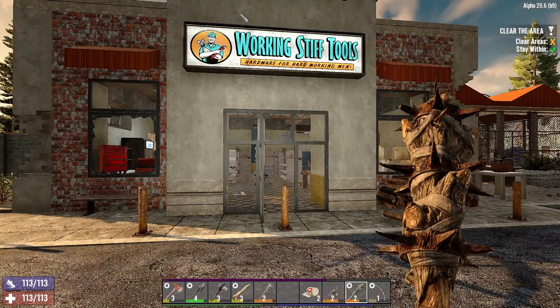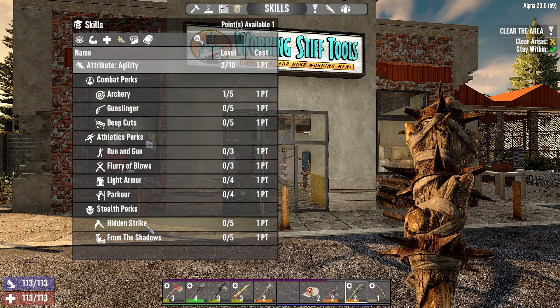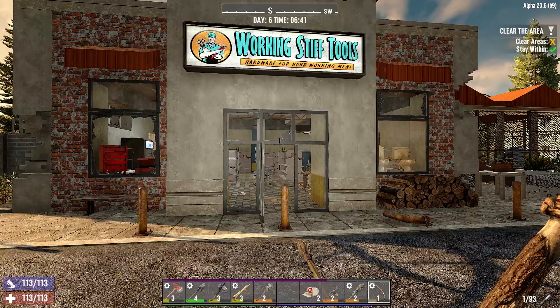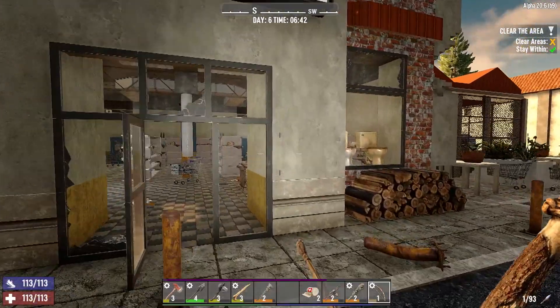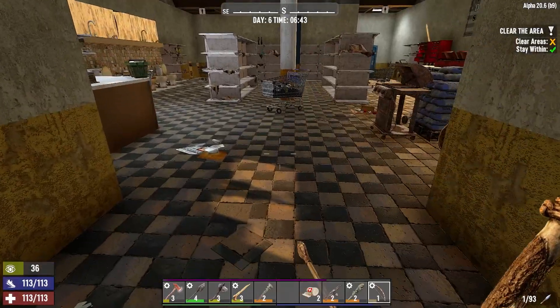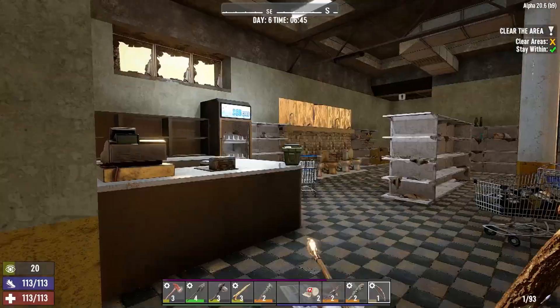I think I have a skill point from last night and I sort of want to put it into Hidden Strike just to make sneaking around a little bit more OP. Let me turn off my light — it's a little dark but we're just going to do some sneaking, snuck around a little bit.